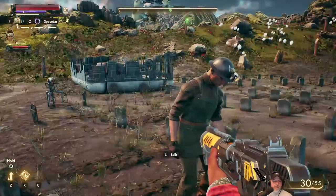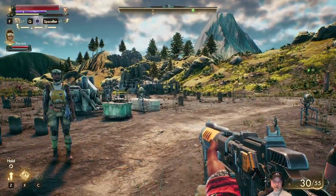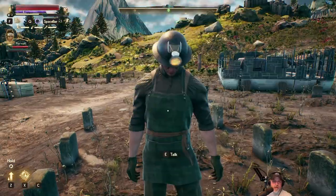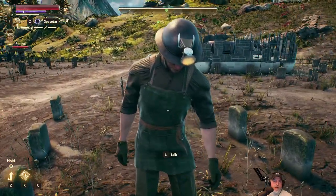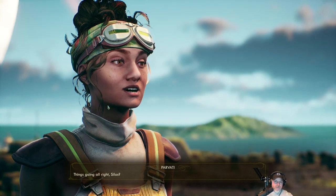Actually, we're done with this quest too, so let's turn this in. Oh, here's another thing I learned — if you hold the R key, you holster your weapon. Because I was talking about that a couple of episodes ago, you know, not holding your weapon when you're talking to people because it looks like you're holding them up. Alright, let's talk to Silas. Lovely to see you about, Miss Parvati. Things going all right, Silas?